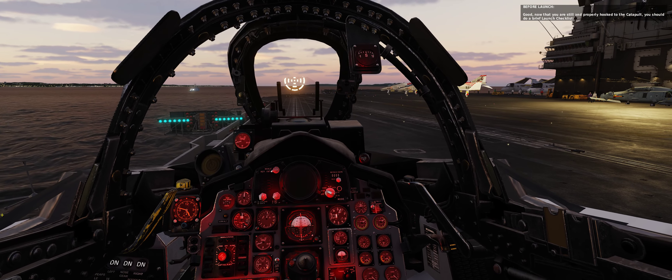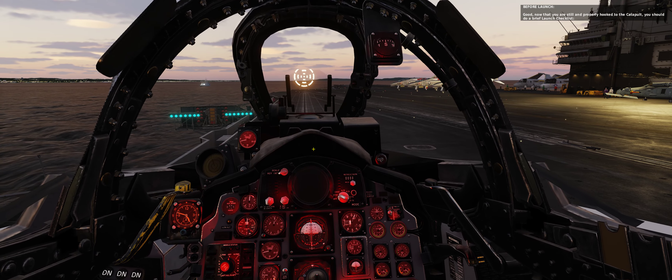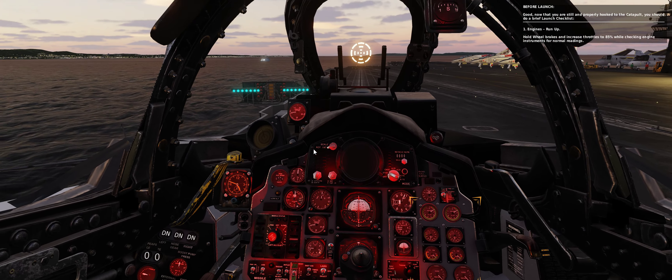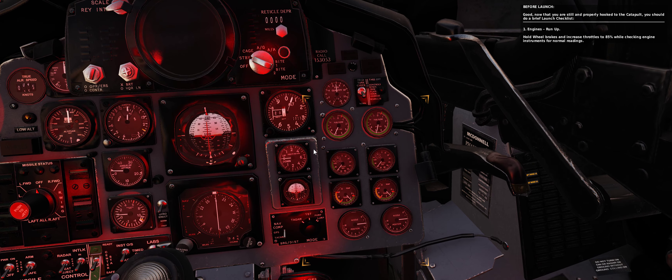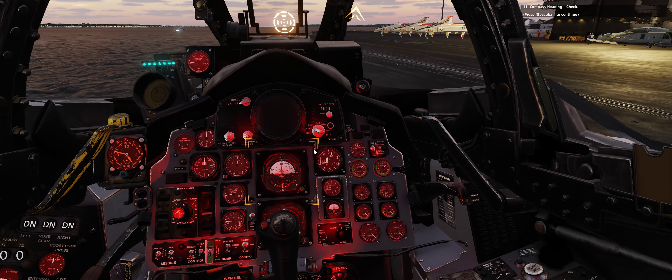Now that you are still and properly hooked to the catapult, you should do a brief launch checklist. Engines — run up. Hold wheel brakes and increase throttles to 85%, while checking engine instruments for normal readings. Return throttles to idle. Compass heading — check.